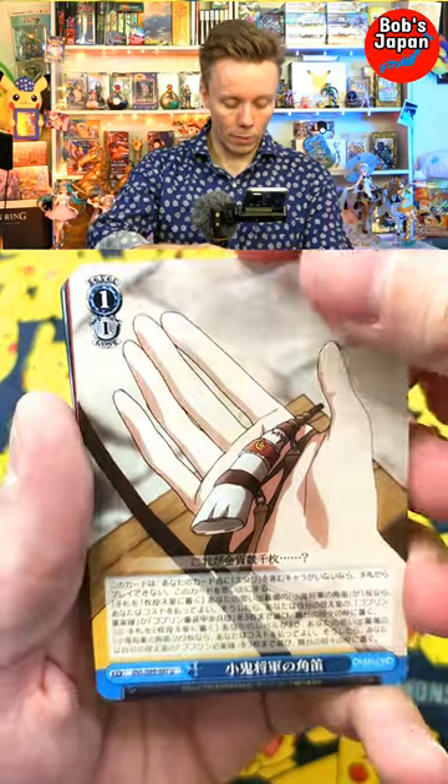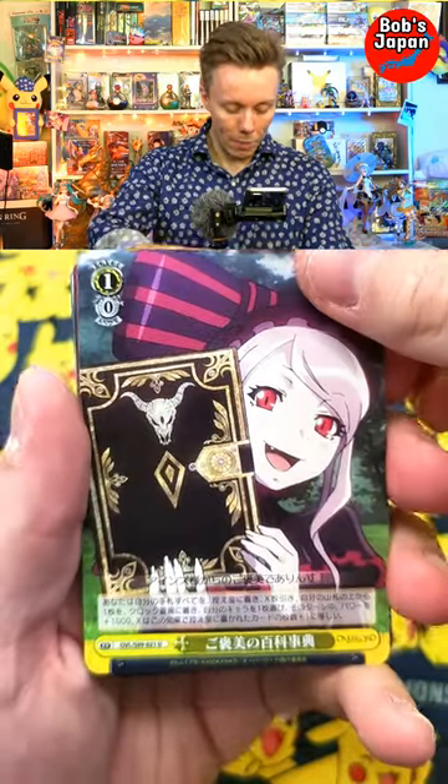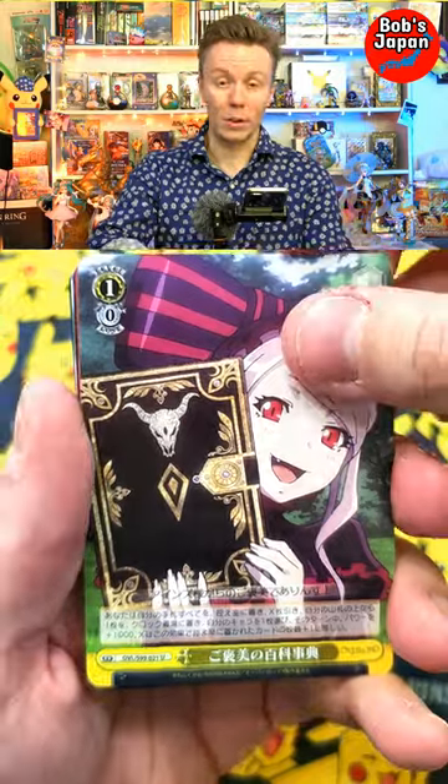Okay, there you go. We also have the Horn that summons all those Goblins. We have a nice Uncommon Shaltea — that's a very nice looking card.